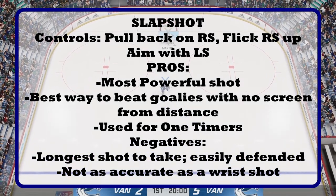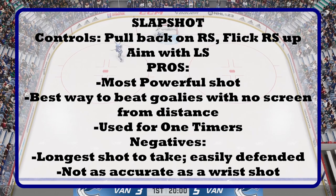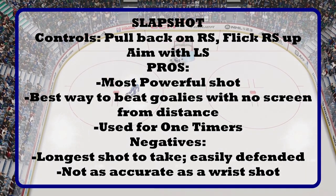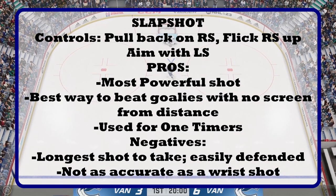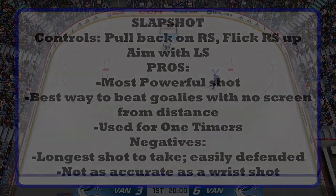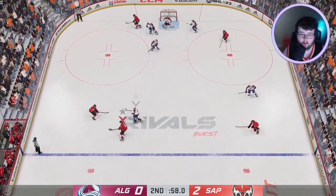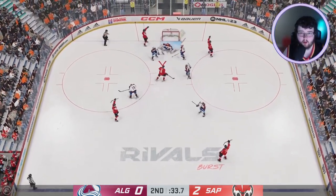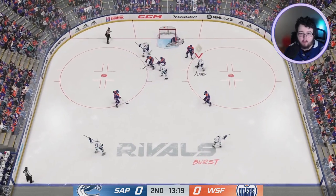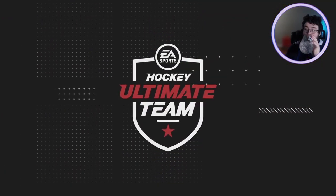Finally, we'll finish off the shooting category with the slap shot. The controls: pull back on the right stick, flick it up, and aim with the left stick. The pros are it is the most powerful shot by far and the best way to beat goalies with no screen from a distance; it is also used for one-timers. The negatives: it is the longest shot to take, easily defended, and not as accurate as a wrist shot. There are not many instances where a slap shot beats a wrist shot unless you're using a point man or on a one-timer — just not many chances to use slap shots where other shots wouldn't be more effective.